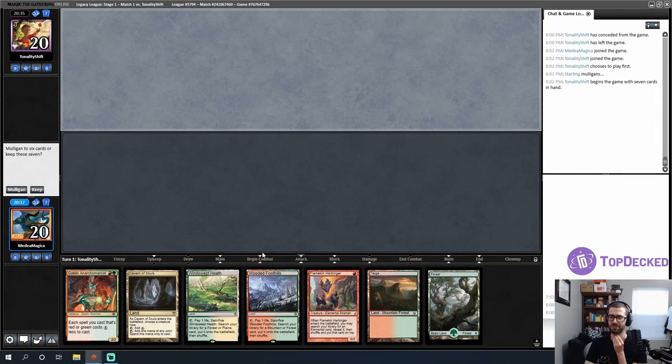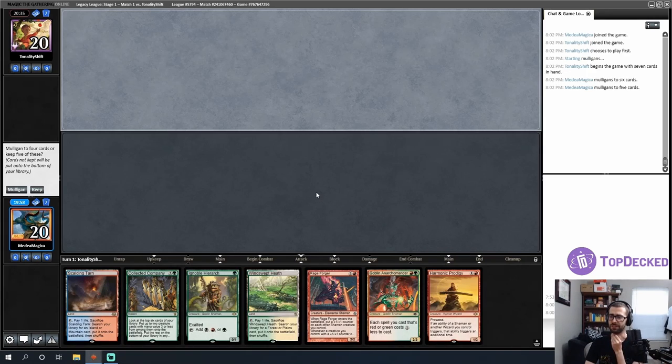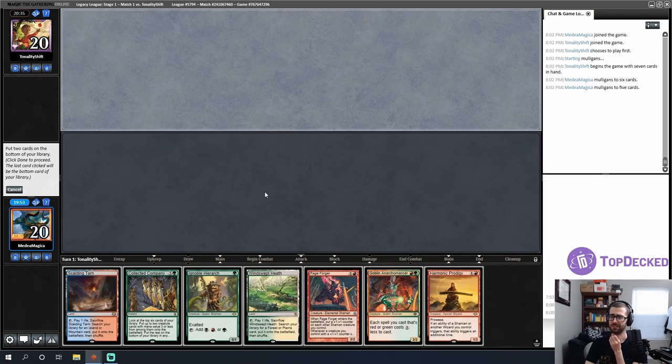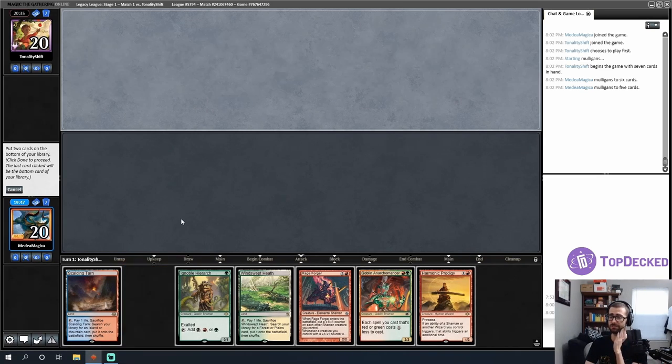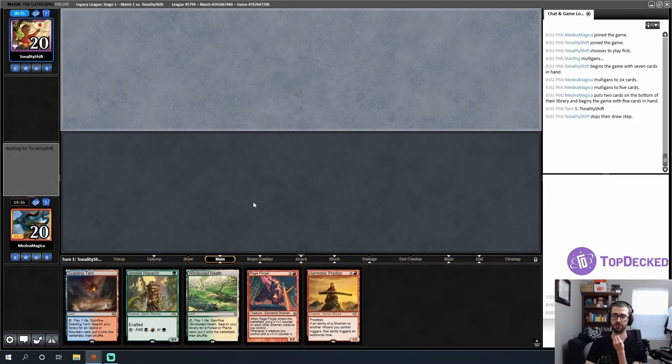This opening hand can tutor for the Rage Forger, but I feel like it's weak — I'll mulligan. The next hand is very good in terms of cards but lacking in mana. I'll hope the five-card hand is better. This is a very good five-card hand. I think my curve is one, two, three — so I'll throw back the Goblin Anarchomancer and start on two different basic lands.